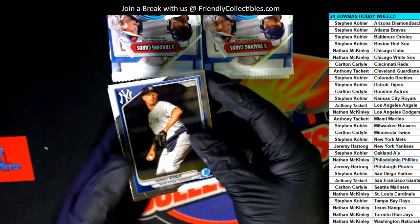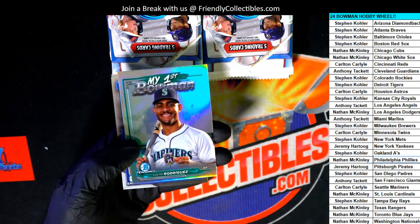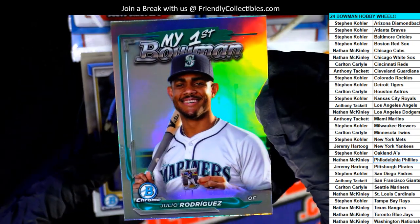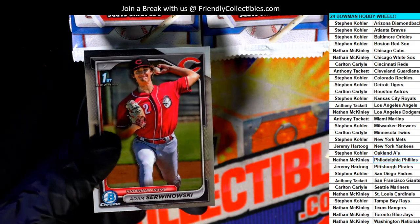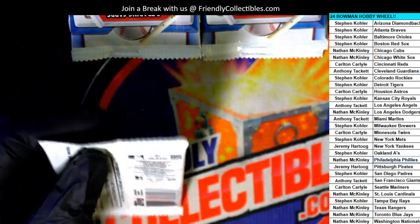Let's see what we get, good luck in here. Oh, look at the Julio — my Bowman First, nice, my first Bowman card, sweet. Two autographs coming out of the box break for us. Bowman Chrome.